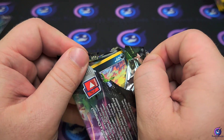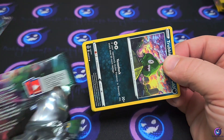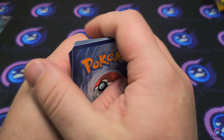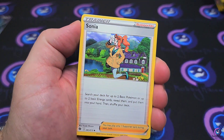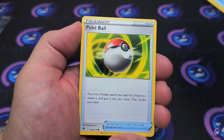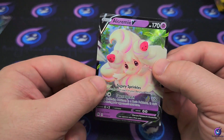Every single pack falling apart on me there. That's suspicious. Sonia, Liepard, Trubbish, Hattena, Rockruff, Potion, Pokéball with that Piers reverse, and an Alcremie V — so we're hitting all the Alcremies.